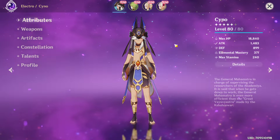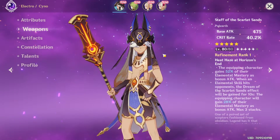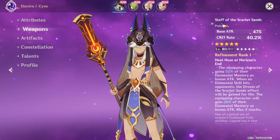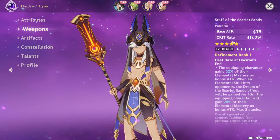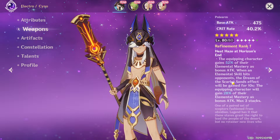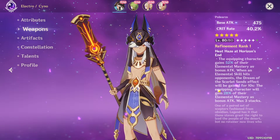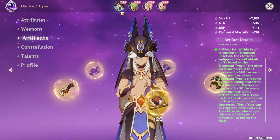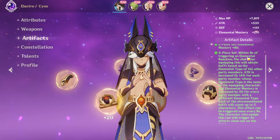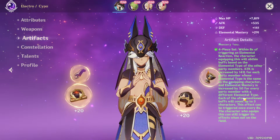First, covering Cyno: he's the 5-star, an Electro polearm user with his own dedicated weapon that you can find in the weapons banner. This 5-star weapon has Crit Rate as a substat — already very very nice — and increases attack by the amount of Elemental Mastery. For the trial version he has the 4-piece Gilded Dreams, which increases Elemental Mastery and then increases attack or Elemental Mastery depending on your party elements.